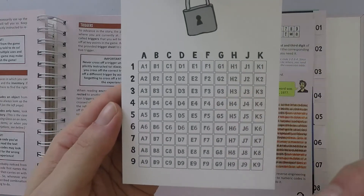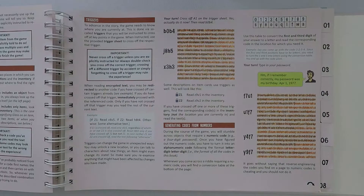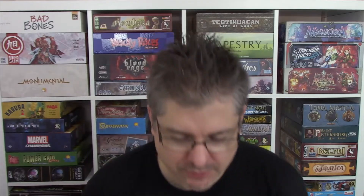The next part of the tutorial is all about triggers. It's on this separate card here. What you do is it'll tell you when to cross something off, and it'll say if you've got this one crossed off, then do that. The example in the book is: it says cross off A1 in the trigger sheet, then read B0B4. It says if C5, read J8H5; if A1, read X3H3; otherwise the phone rings and rings and nothing happens. But because you have crossed off A1, you then read X3H3, and it'll tell you what happens there.